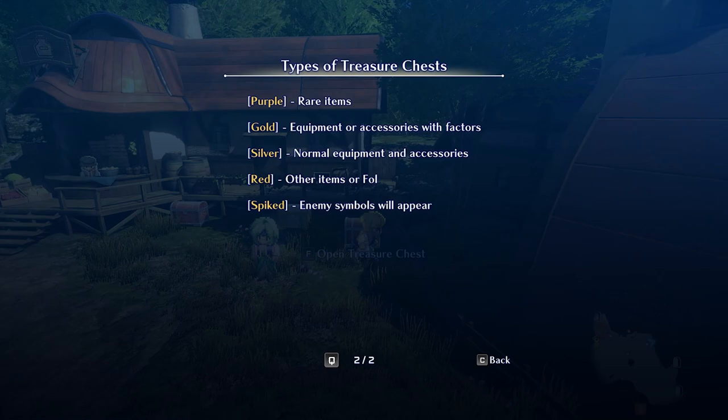Silver: normal equipment and accessories. So the accessories with factors — those are special ones. Red: other items, or Fall. Fall is the currency in the game — the currency in the game.